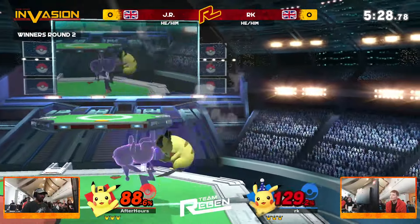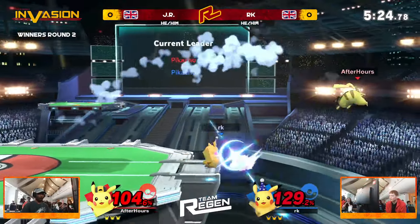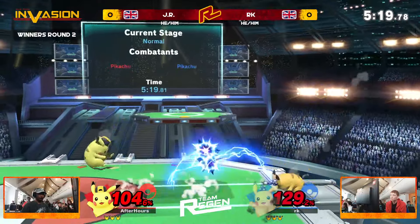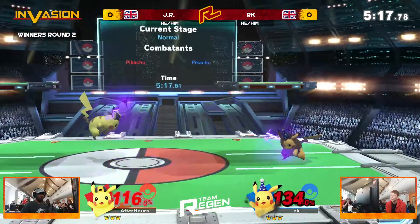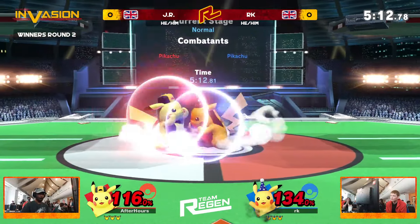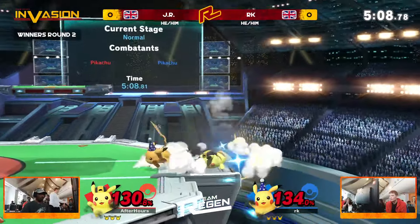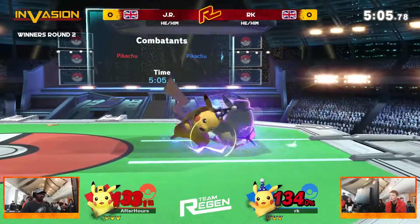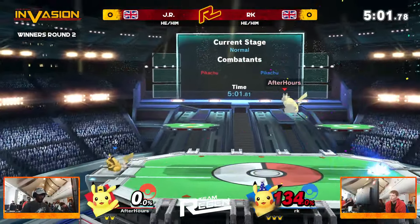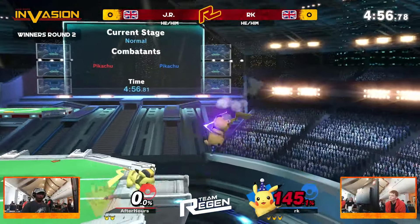Pikachu being one of the best edge guarders in the business, particularly in a matchup like this, you're going to be going to really high percents. We've got 130 with no kill really in sight bar a dash attack or a smash attack read. So if you can get those edge guards to get really early kills, you're going to be looking so good going forward. Look at that back throw coming out now from RK. Both of these players are trading their positions in the corners. And the up throw finally clinching out that kill for RK sitting at 134%.